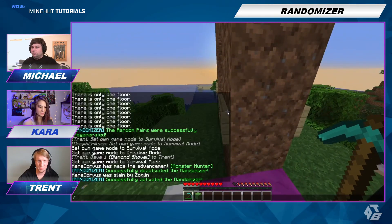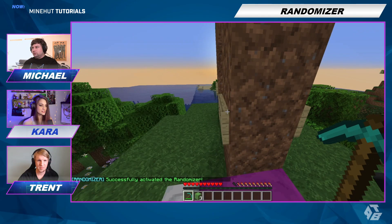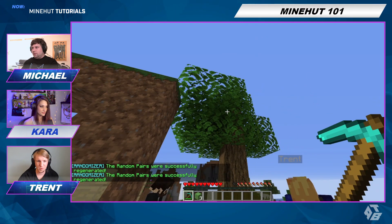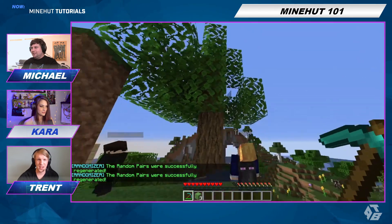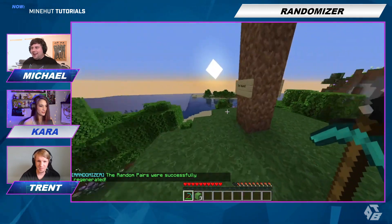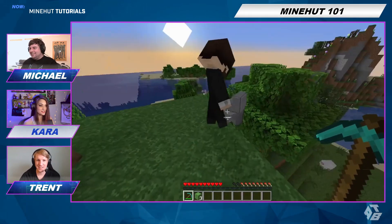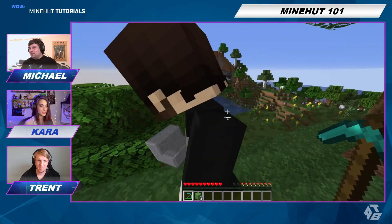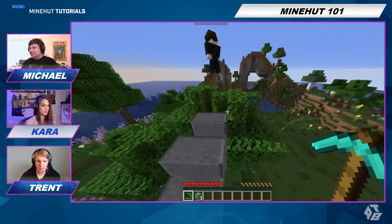If you don't like the randomized items you got, you can do slash randomizer shuffle and now everything is different yet again. I'm going to shuffle it again — lime concrete. Shuffle again and we got glass. You know, with site stairs you get the most random stuff — things you've never thought about in Minecraft, and they become the most essential part of your game because they give you meat or something.